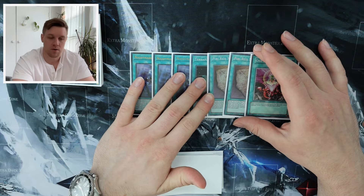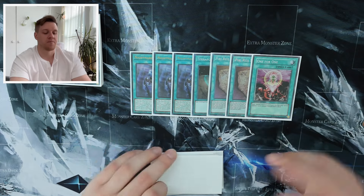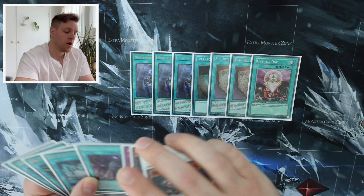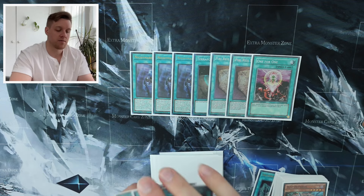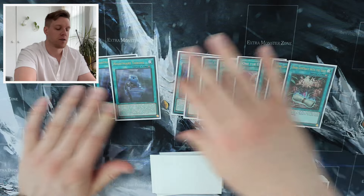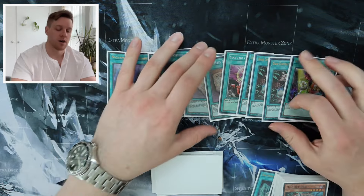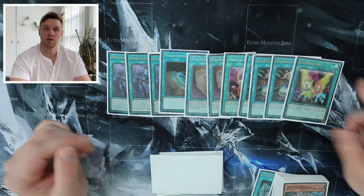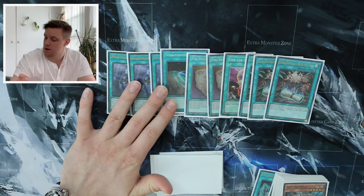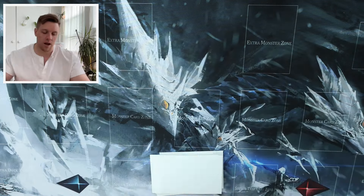One For One as well to get a Kepler, Lamia, or even a Necroslime — all good. So as a whole, we now have 10 search spells for the deck, which is awesome. You could bump that to 11 with Set Rotation. Before, if you wanted this many searchers you'd have to play Small World, which cost you an extra card — not great. Now the consistency package is much cleaner.